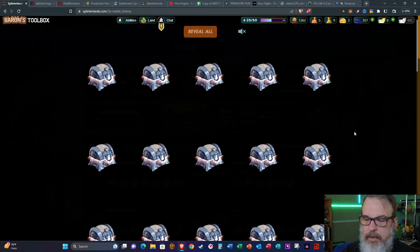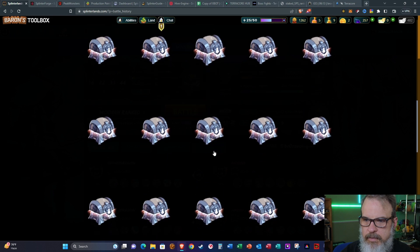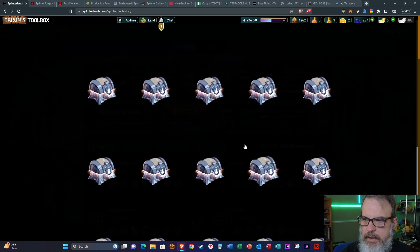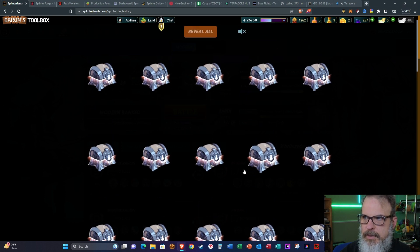Okay, so 5, 10, 15, 20, 25, 30, 35, 40, 45, 50, 55. So this is on par — whereas my main account in diamond has continued to earn fewer and fewer chests over the last several seasons, this secondary account is staying right in the 50 to 55 range. Let's go ahead and open up and see what we got.